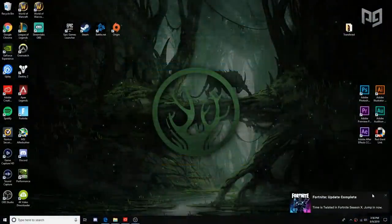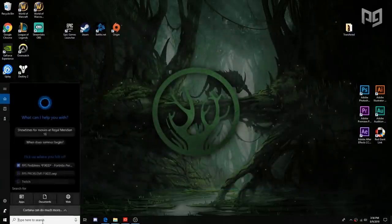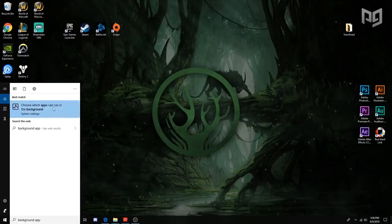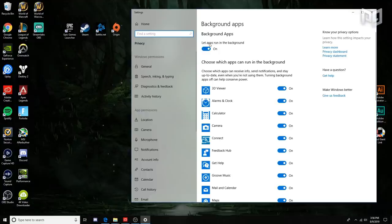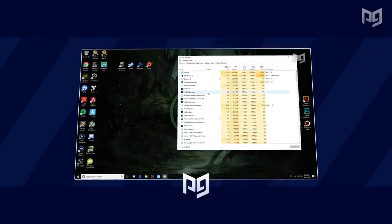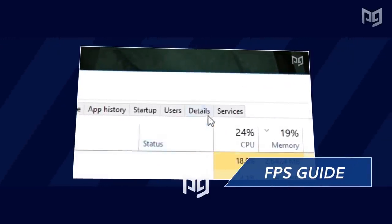Another thing is to turn off background apps — this is so important for your FPS. Go into your Windows desktop, search background apps in the Windows search bar, and turn that off. If you had anything running in the background it'll stop, and you'll see massive FPS increases. Some antivirus programs can take up upwards of 50% of your CPU, which is insane.